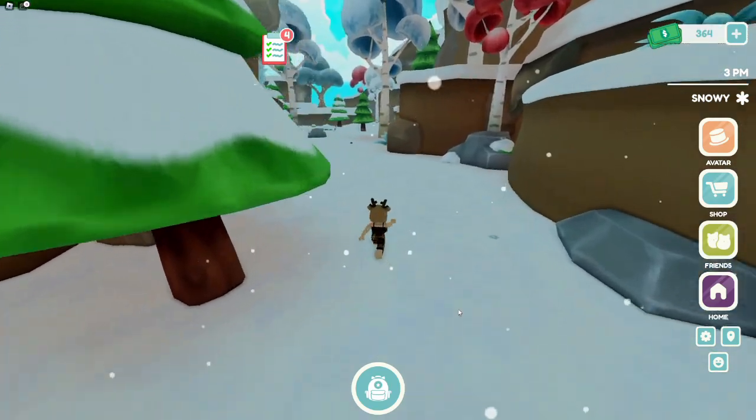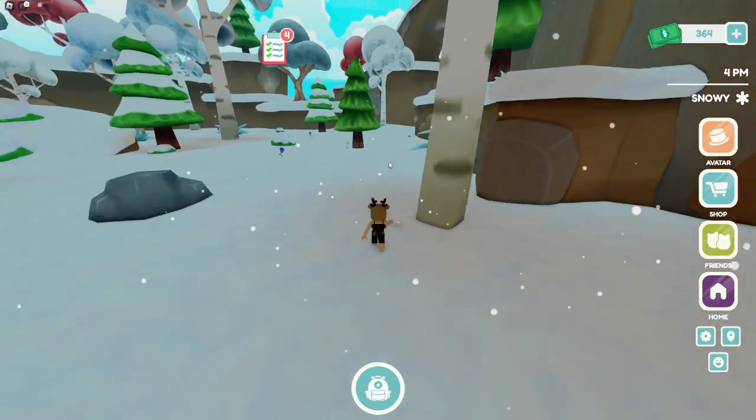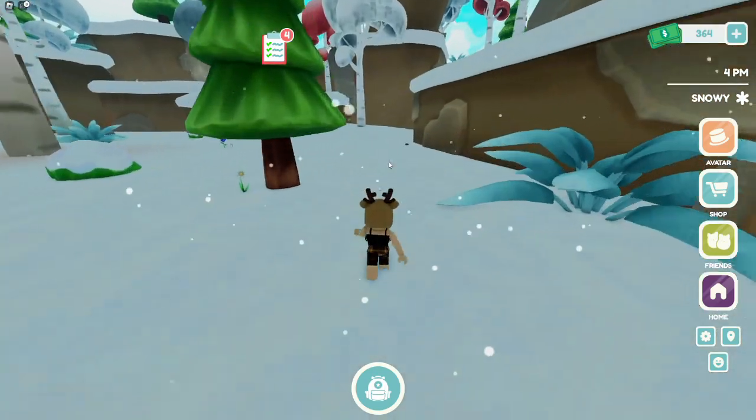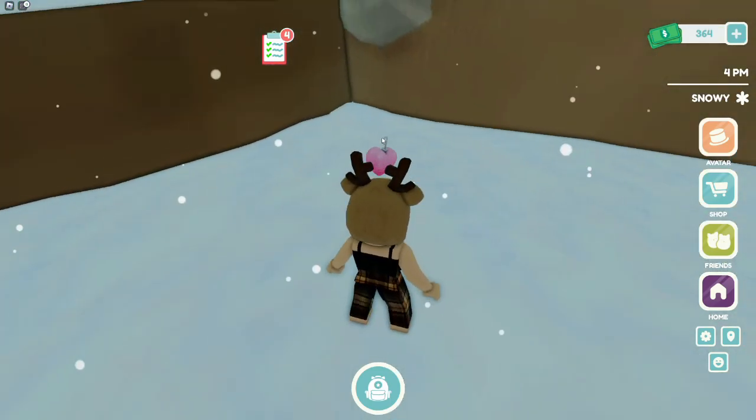Now I'm going to go behind here. You should have six, but if you go straight back, just straight back here, that is your next one. This one is a little heart ornament.